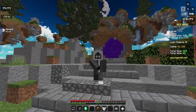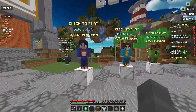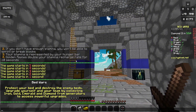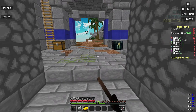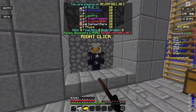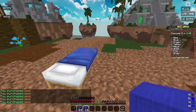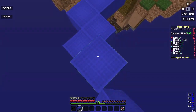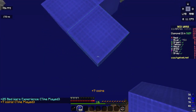Welcome back to another video. Today we are going to do the stamina challenge in Bedwars. This challenge is extremely hard, so let's see if we can win. Here are the rules: basically any action you do will use up your stamina. For example, sprinting will use your stamina, jumping, and breaking blocks.